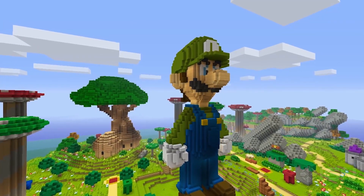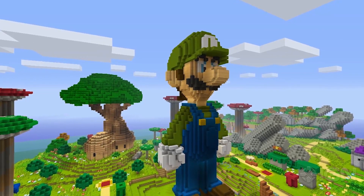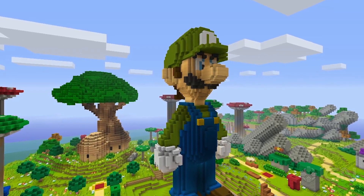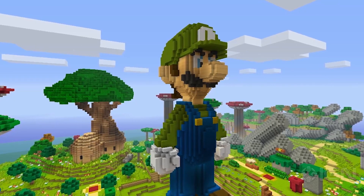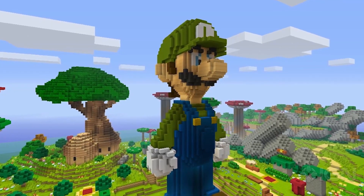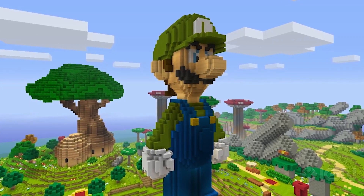Here's one of the sneakiest ones we've spotted. This might look like a giant statue of Luigi, and yes it is, but if you take a look behind him, that landscape is anything but random. The giant tree on the left and the strange rock formations on the right, when looked at from the right angle, reveal themselves to be a recreation of the press start screen from the Wii U platformer New Super Mario Bros. U. That's a crazy amount of work for something that so few people will notice.